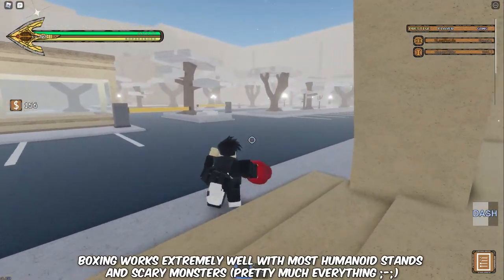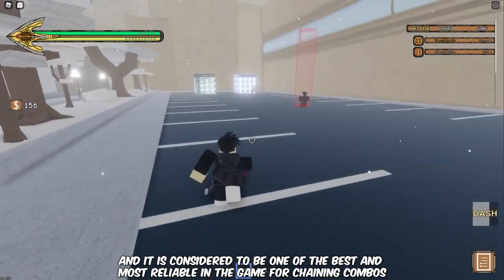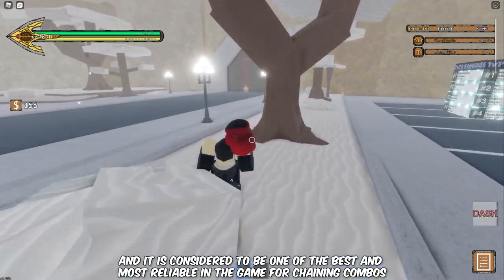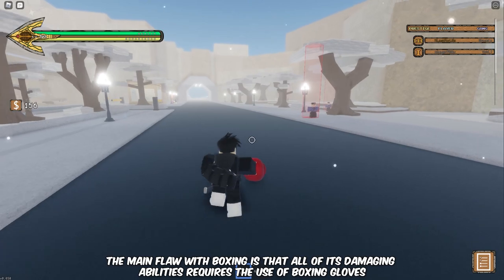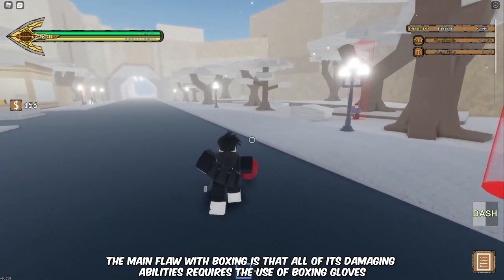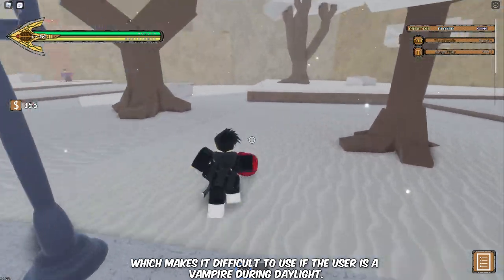Boxing works extremely well with most humanoid stands and Scary Monsters, and it is considered to be one of the best and most reliable in the game for chaining combos. The main flaw with Boxing is that all of its damaging abilities require the use of boxing gloves, which makes it difficult to use if the user is a vampire during daylight.